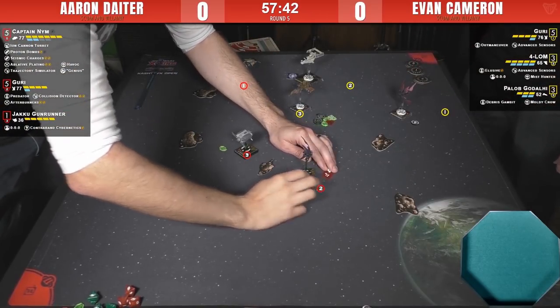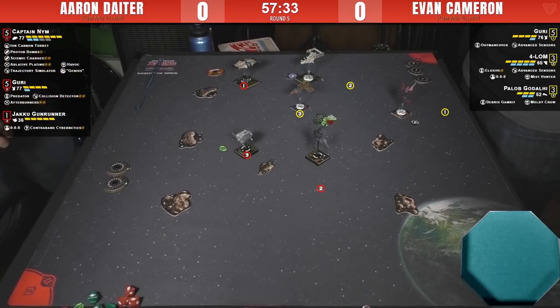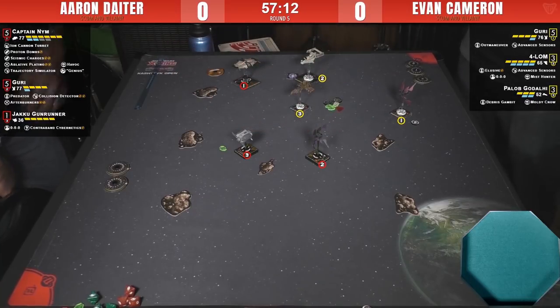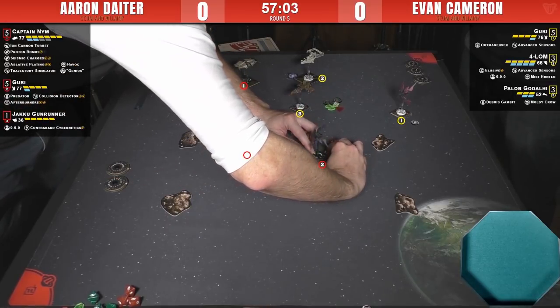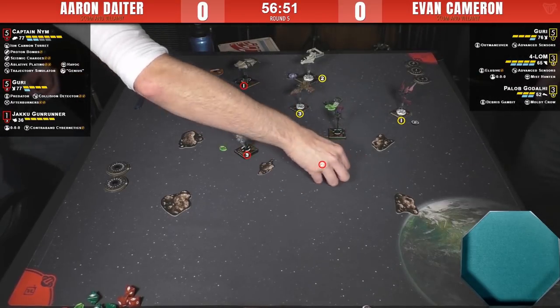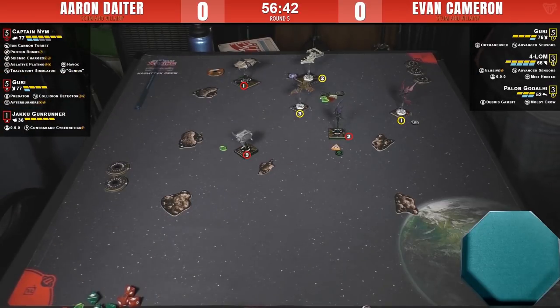Pallob is a big problem for Aaron's Guri. Aaron really wants to leverage Guri's ability to get focus tokens at range 1 of an enemy. As long as Pallob is there, he can't do a lot of that — though Pallob can't steal calculate tokens. Guri gets a free focus at range 1, and there's the barrel roll — good old curved barrel rolls. That's fascinating: he's opening himself wide up for Evan's Guri to shoot him from behind.